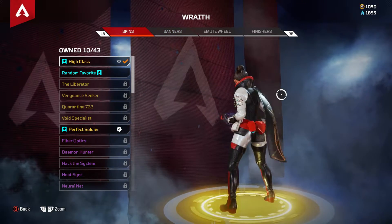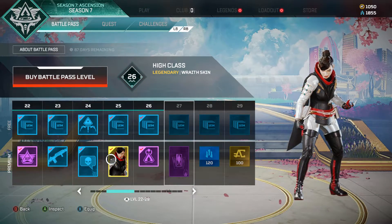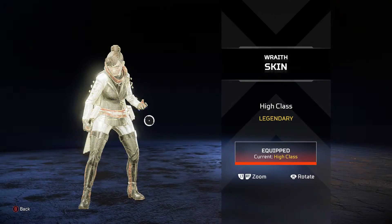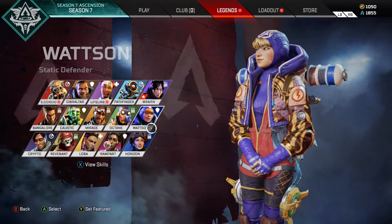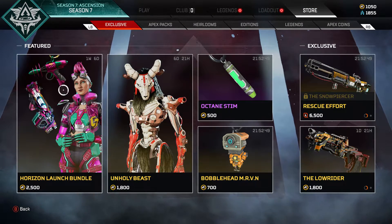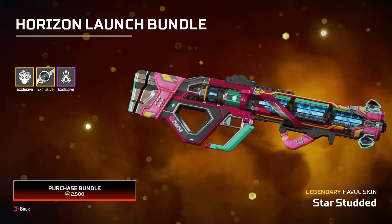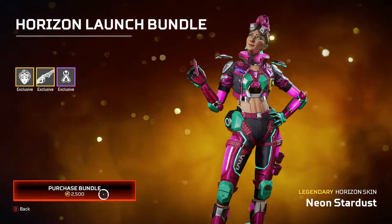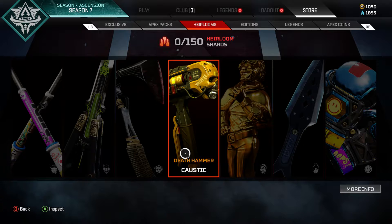There's also the Race skin — I got this from tier 25, it's the High Class Wraith skin. Beautiful skin, beautiful thought process when they came out with this — I'm very very surprised. Here is some of the other stuff in the store right now: the Horizon launch bundle with her cool Havoc skin, and there's her cool exclusive skin if you want to pay 2500 Apex Coins for her.